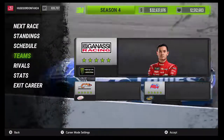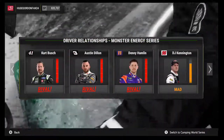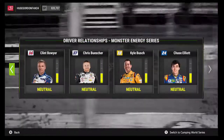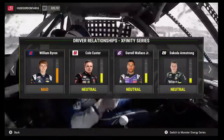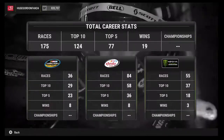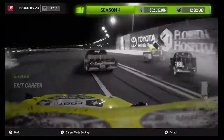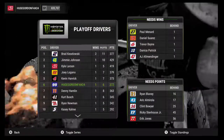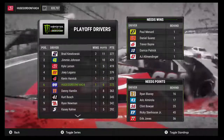Now we've got the Coca-Cola 600, and I race in all three series. My rivals in Cup are Blaney, Kurt Busch, Austin Dillon, and Denny Hamlin. In Xfinity, Keselowski and Blake Cook are rivals, but that's not a big deal. Looking at my stats: 175 races overall, 19 wins — eight in both Xfinity and trucks, and three in Cup — and I'm sixth in the playoff standings.